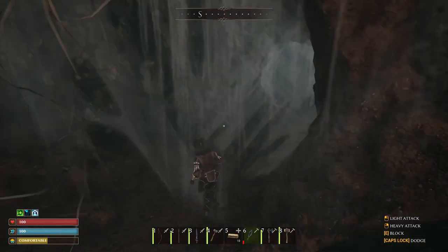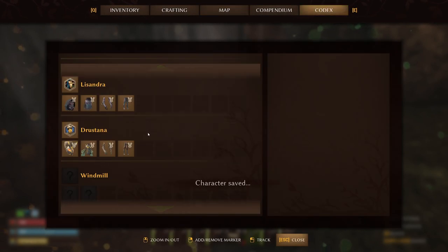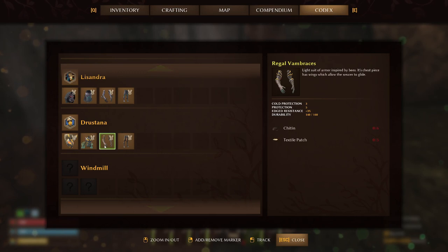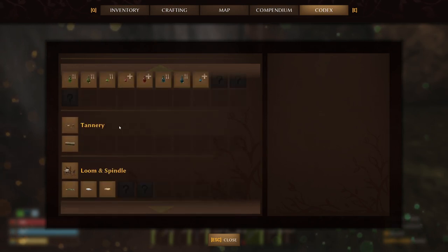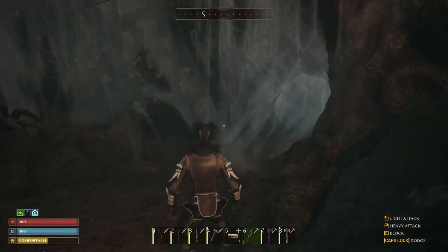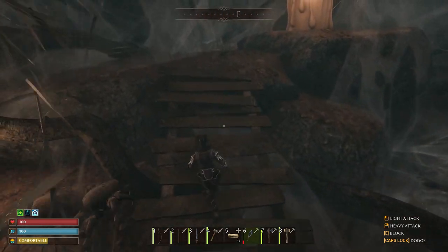Let's look at what everybody calls the bee gear. If I go to the codex, Drastana is here. That's a textile patch - which means I need the loom. How much does the loom cost? The loom is 10 silk and I have that. Okay, I'm going to go home, collect any last silk I can, and then we're going to make the loom.